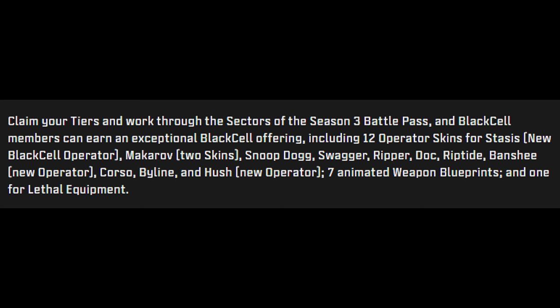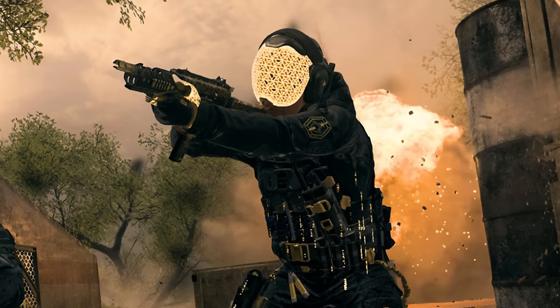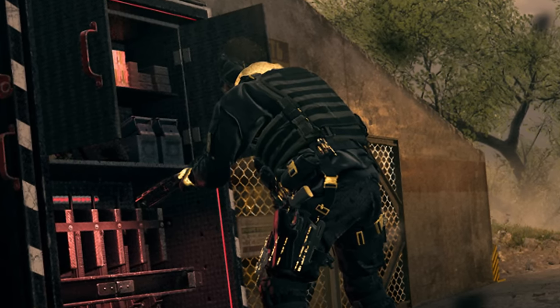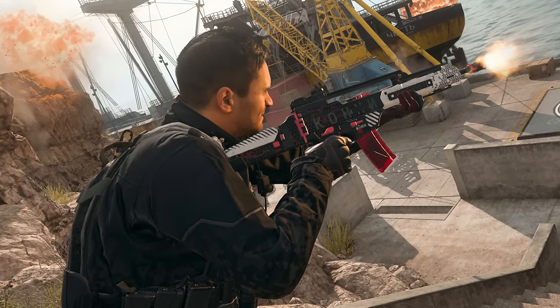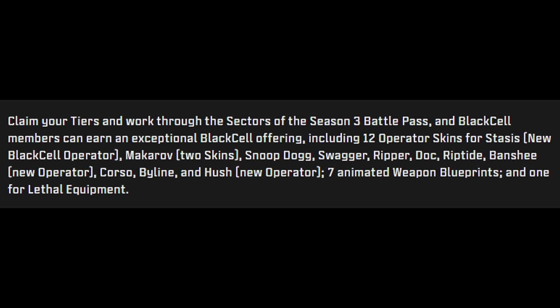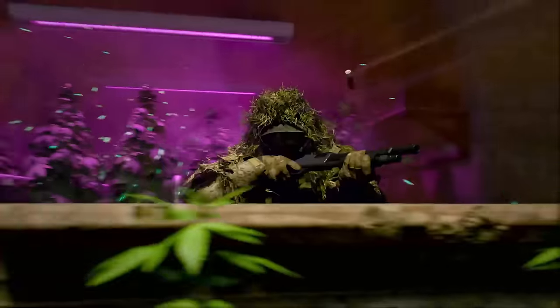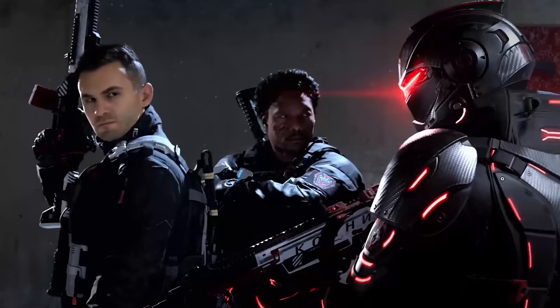Black Cell members get 20 battle pass token tier skips to help quickly unlock sectors. Working through the battle pass, Black Cell members can earn 12 different skins for Stasis — likely reskinned versions of other operators — two Makarov skins, Snoop Dog, Swagger, Ripper, Doc, Riptide, Banshee, Corso, Byline, and Hush. Those are all available in the standard version too, so even with 1100 COD Points you can get Snoop Dog and the others. You also get seven animated weapon blueprints. And if you buy Black Cell after already purchasing the battle pass, they'll refund you the 1100 COD Points.